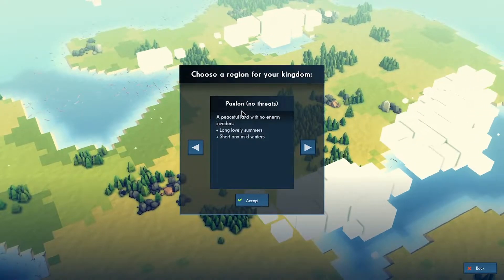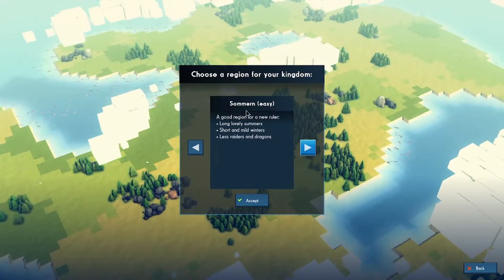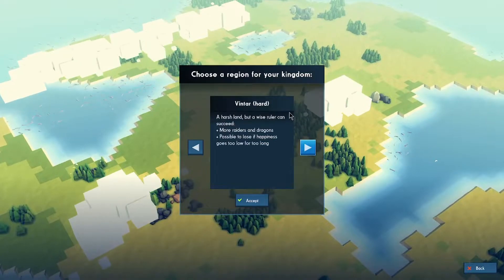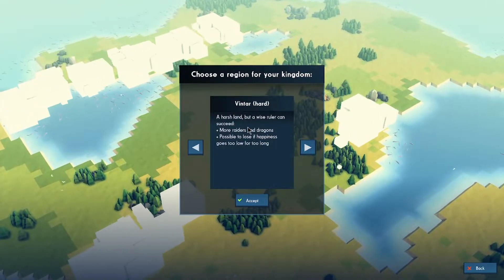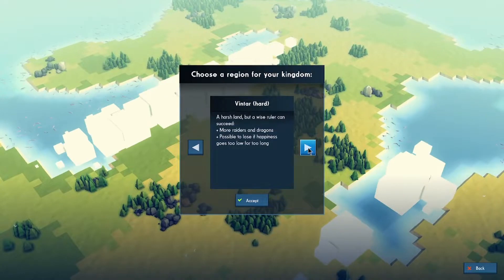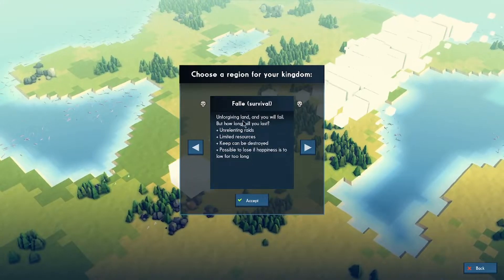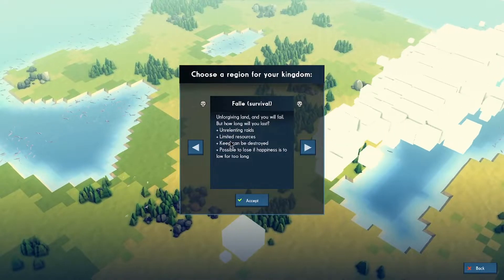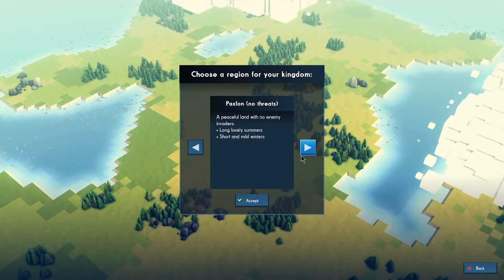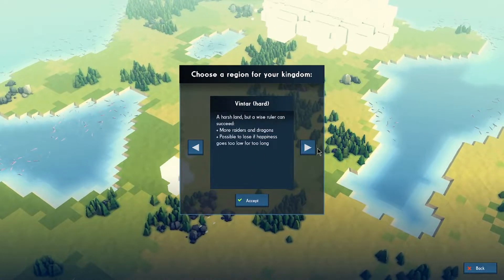Choose a region for your kingdom. There's a packed fun option with no threats — peaceful land, long lovely summer, short mild winters. Then Sondren, easy, a good region for a new ruler — long lovely summer, short mild winters, plus raiders and dragons. Then Vintar Heart — a harsh land, more raiders and dragons, possible to lose if happiness goes too low for too long. And there's an unforgiving land where you will fail — unrelenting raids, limited resources, keep can be destroyed. I'm going with Sondren because I don't want no threats but I don't want either of the harder ones.